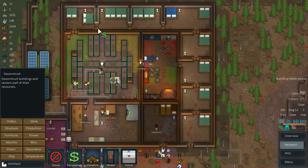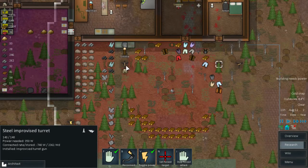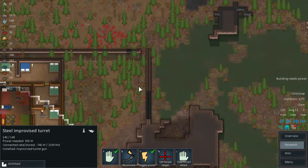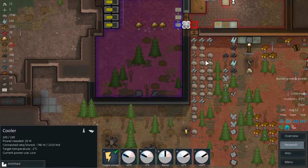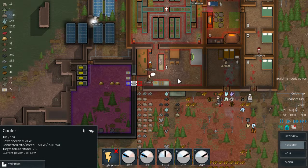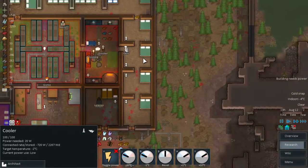I am going to deconstruct the doors in between them just so we can have some temperature going, and I think that should do it. Building a turret as well in here — three turrets that should keep us with some defenses if anyone crashes into our base. Temperature inside is 14, I think that will work nicely.